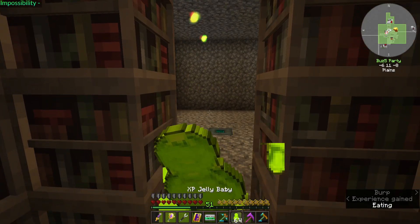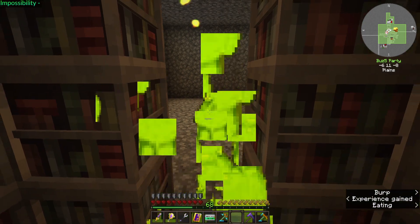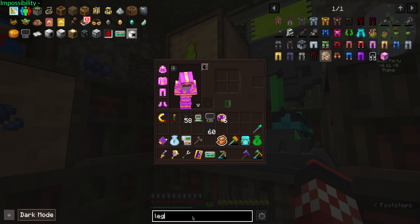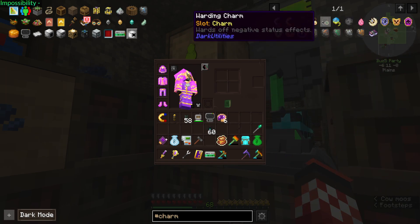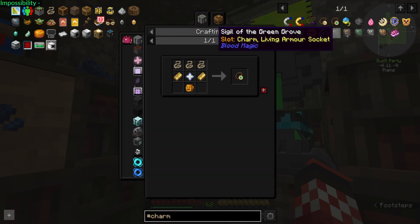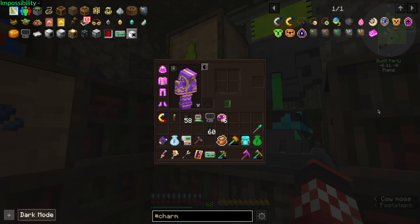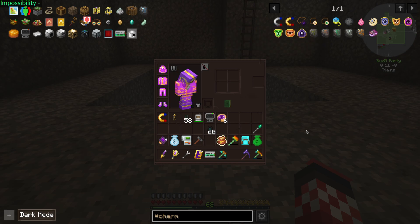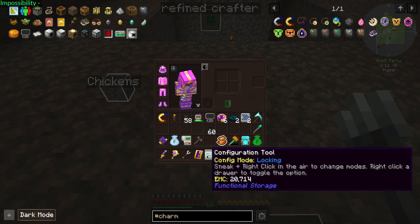Make sure to use shift right click for eating the jelly babies. Is there like a warding charm? But there's nothing like no eat faster charm. Oh look, a diamond Paxil.